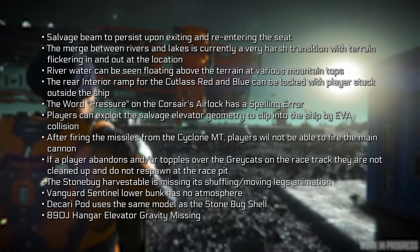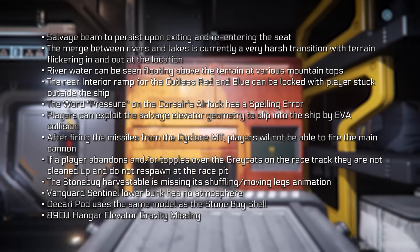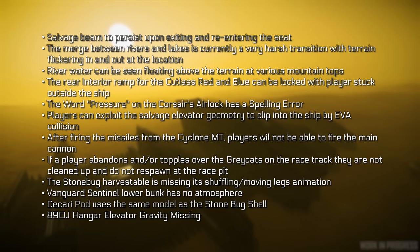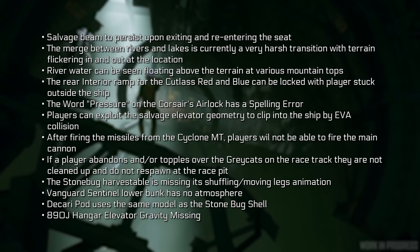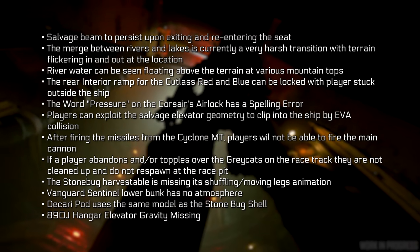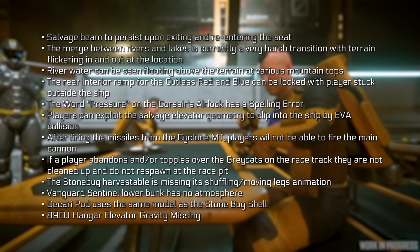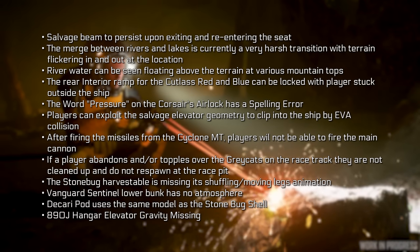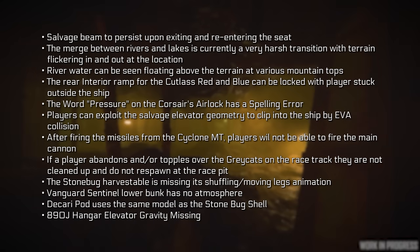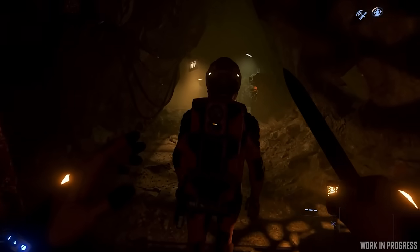Players unable to log out of the Constellation beds while under attack with other players aboard. Corsair LOD issues on the right VTOL engine. Salvage beam persisting upon exiting and re-entering a seat. The merge between rivers and lakes being very harsh with terrain flickering. River water seen floating above terrain at various mountaintops. The rear interior ramp of the Cutlass Red and Blue can be locked with player stuck outside. The word 'pressure' on the Corsair's airlock was spelled incorrectly. Players exploiting the salvage elevator geometry to clip into the ship via EVA. After firing missiles on a Cyclone MT, players unable to fire the main cannon. The 890 Jump hanger elevator gravity is missing. They also fixed 15 client crashes, 4 server crashes and a server deadlock.